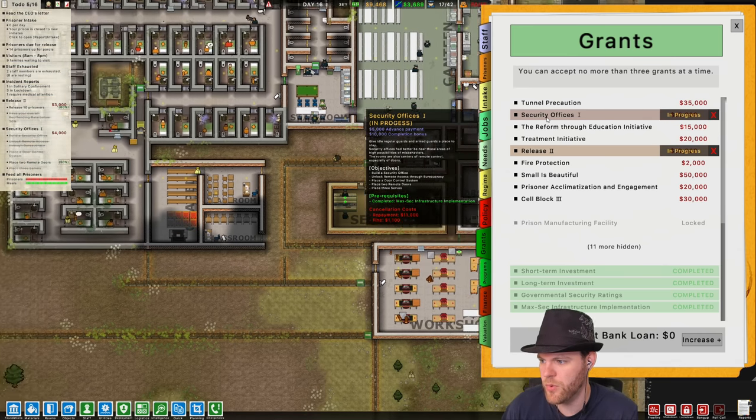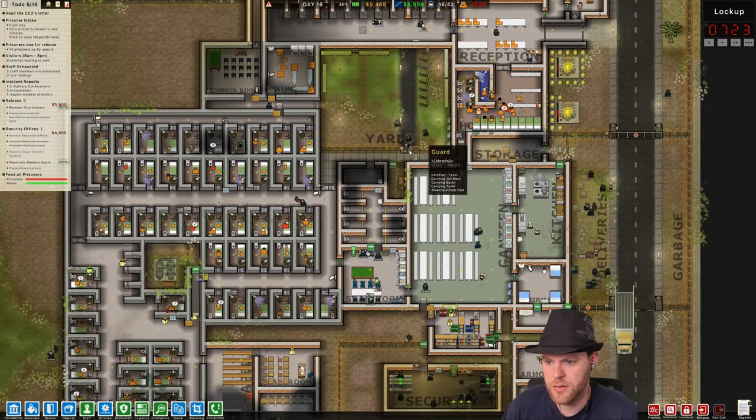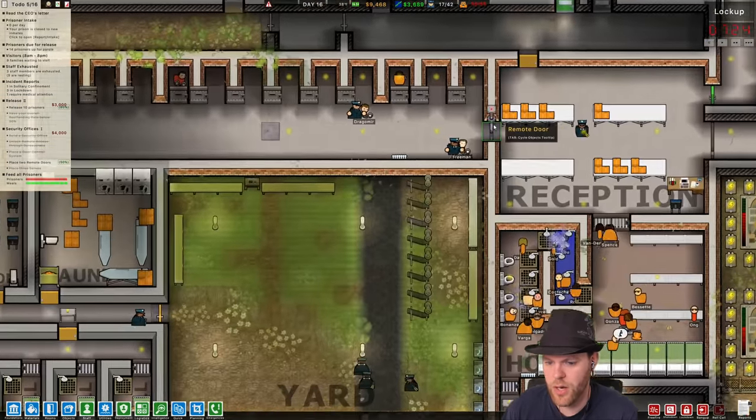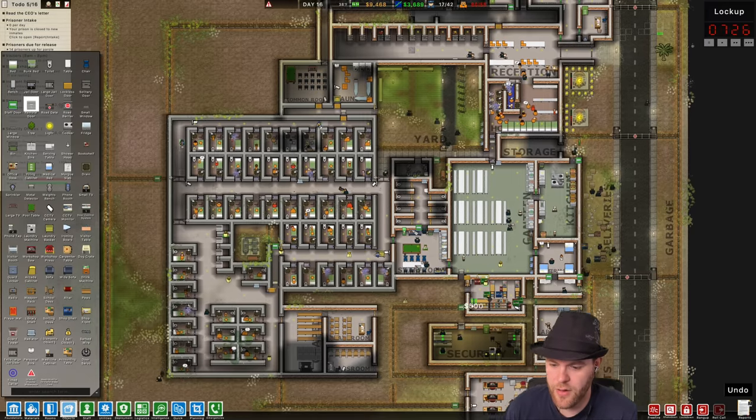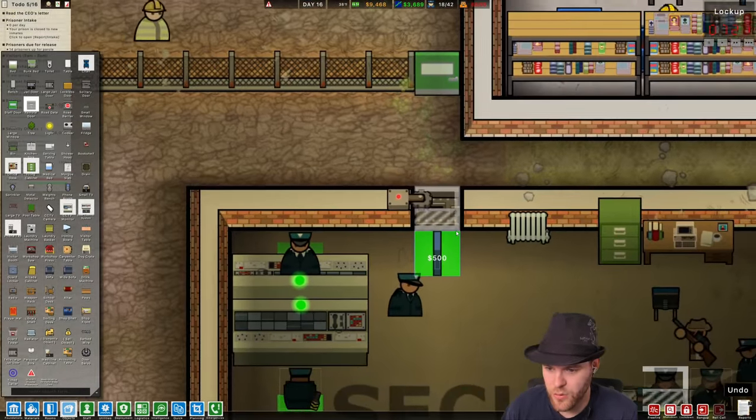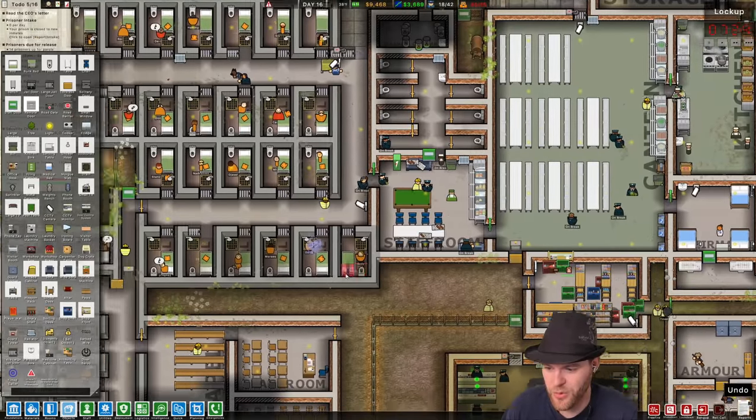I have two remote doors — do I not? I have one. Oh, I only have the one, because I took the other one away down here. That's right — the other one has been taken and removed. This is no longer a remote door. So we need another remote door.